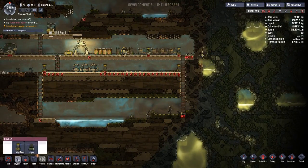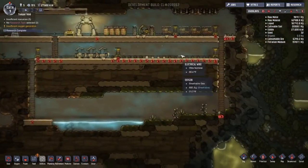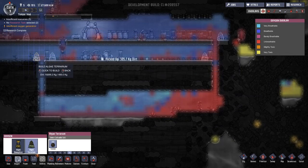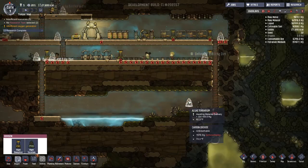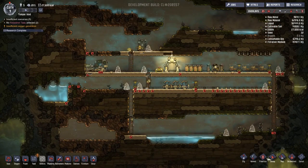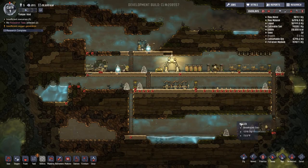We finally unlocked all the stuff we need, so let me slow down time — I don't want to go past these days too fast and jeopardize our duplicants. We're going to build a whole bunch of these algae terrariums around to try and balance out the terrible carbon problem we're getting. I'm gonna put them by the ladders, anywhere I think we'll have bad carbon problems, and I'm setting all of these to priority 9. These have to get done or we're not going to last long.